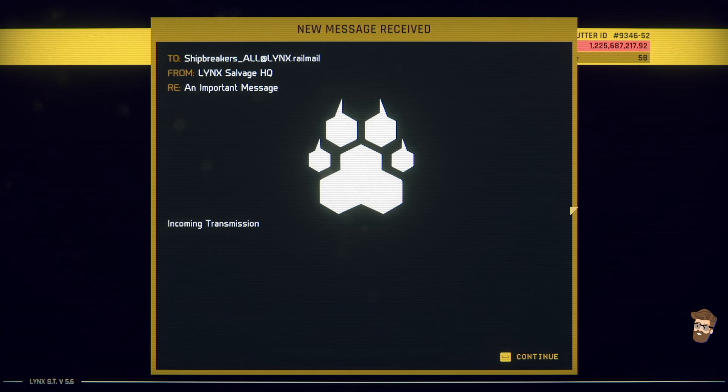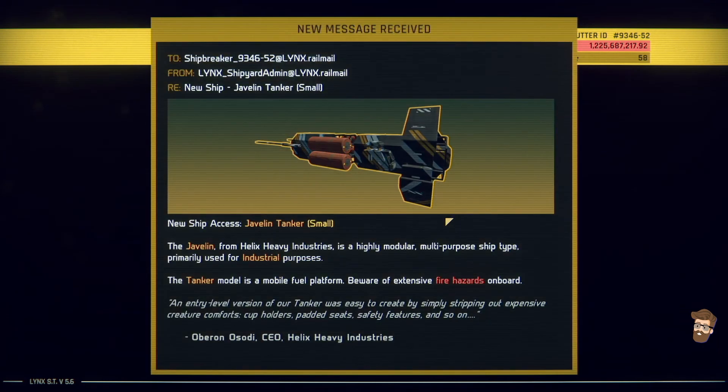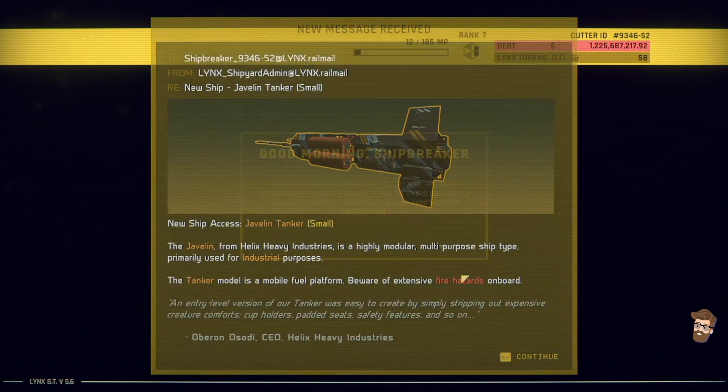Got a 50 gamer score there for completing Act 1 of the campaign. We now have the Javelin Tanker from Heavy Helix Industries, a highly modular, multi-purpose ship with extensive fire hazards on board.